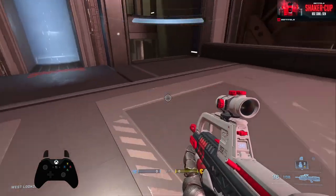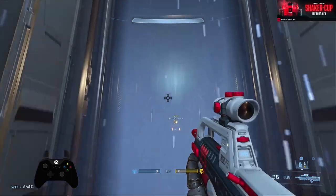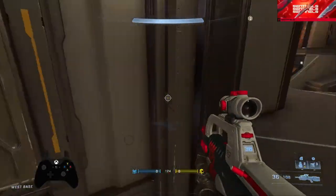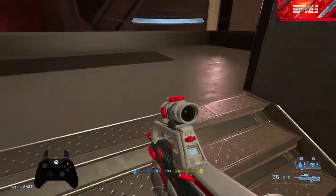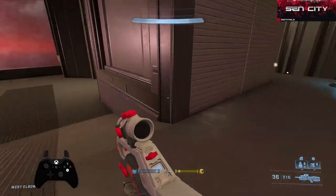So we'll just start here — this is like back flag, their spawn, whatever. Obviously you have grapple spawn and the flag. This side of the flag we call blue gun, because pulse carbine spawns here. This side we call the BR.